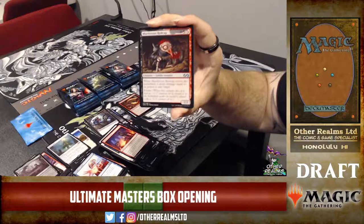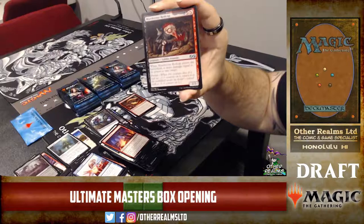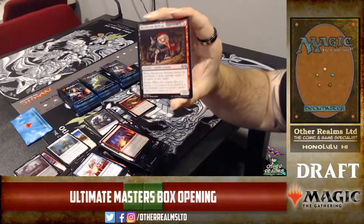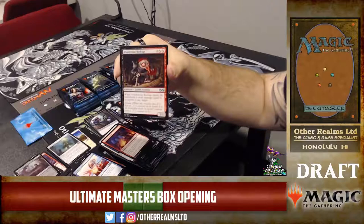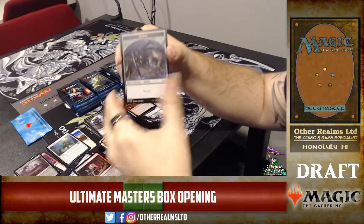Murderous Redcap — I like the Lorwyn goblins. In this set we have Murderous Redcap and also Kitchen Finks. Kitchen Finks needed a reprint — one of the box toppers! You could get a Kitchen Finks for your box topper. I mean, there was no dinosaur box topper — there could have been a Colossal Dreadmaw with new art, just put the Carnage Tyrant art on it.